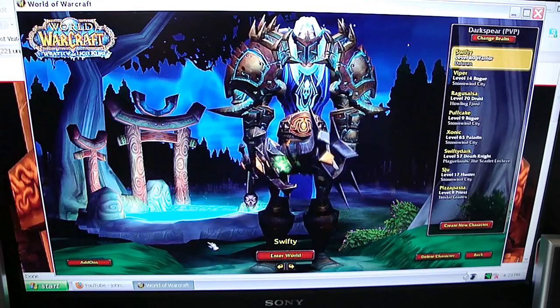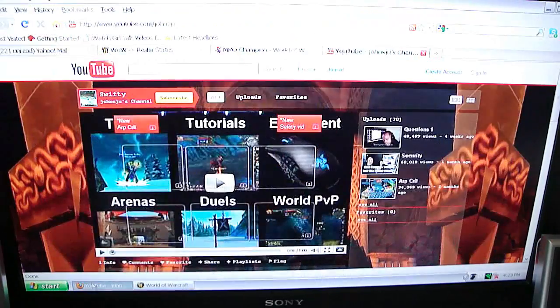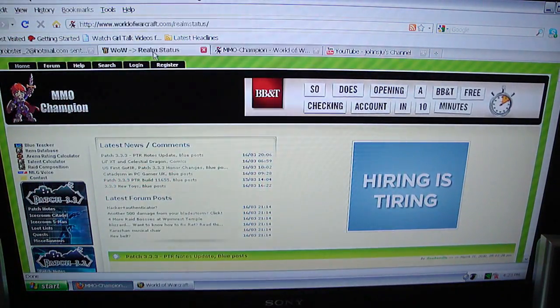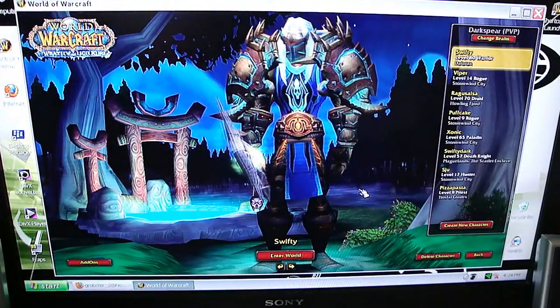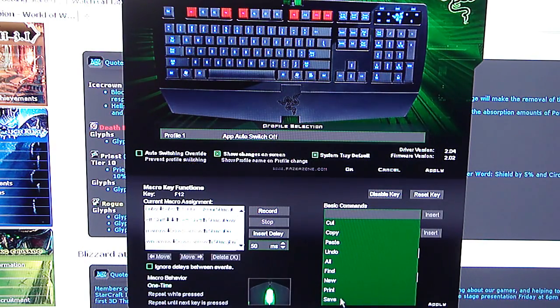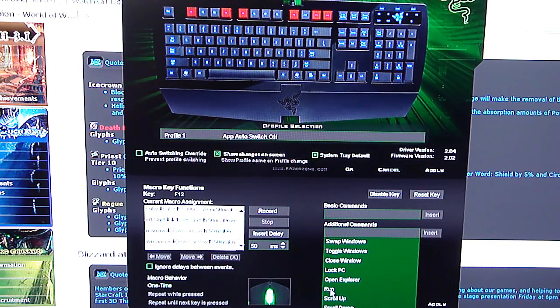Now going back to the web pages: there's my YouTube page, I've got MMO Champion, World of Warcraft.com, and my email — my Yahoo account. Here's the macro menu close up. This is the macro I was using to activate all those windows and start up World of Warcraft. You have basic commands that you can insert directly into your macros, along with additional commands.